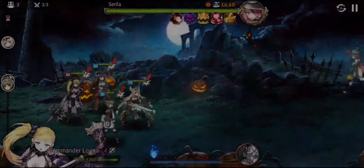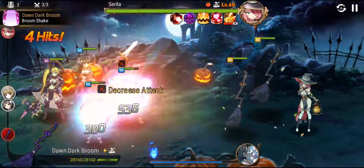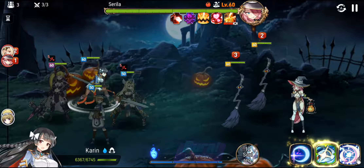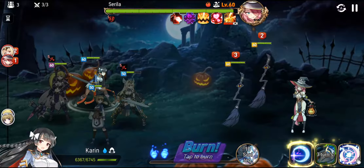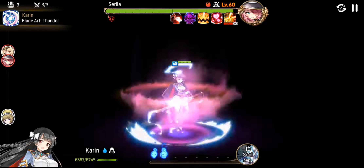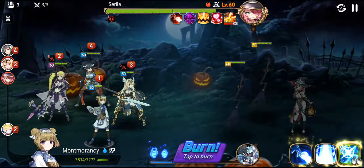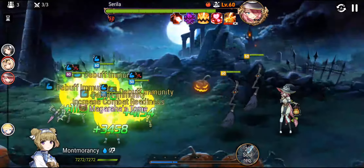The boss has a skill that steals your buffs, but there is a window where you can buff your allies and use the buff before she takes it. The best time to do that is after she uses her skill, Spirit Absorb. After she uses that, you can start buffing your allies. If your team has a lot of speed, the buffs will be used up fast — but if not, she's going to steal them.